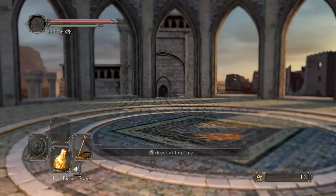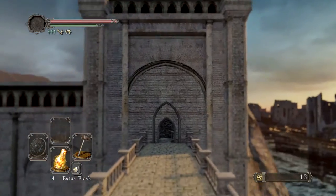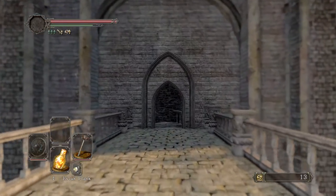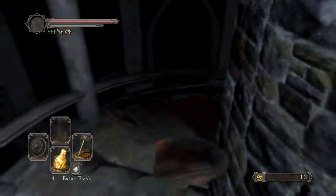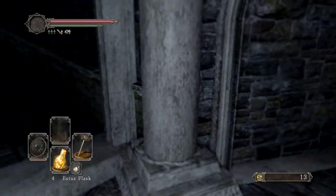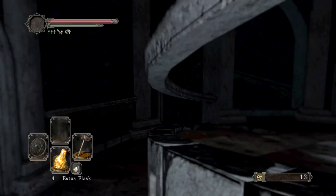Hello and welcome back everybody. As you can see, we're finally on our way out of Heide and about to head on in and see what we can do on the unseen path that connects it to No Man's Wharf. Grab the item that's back here - a beautiful Monastery Charm.